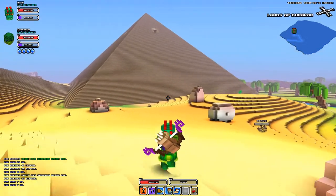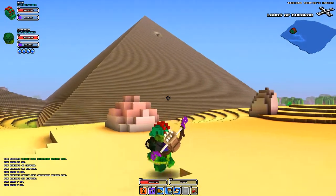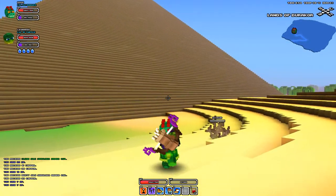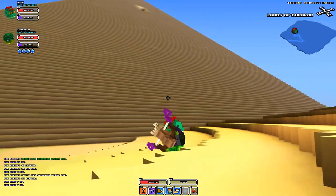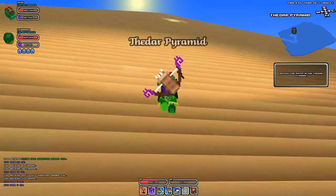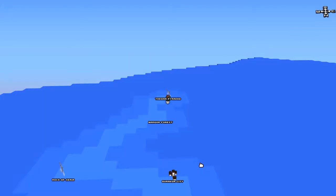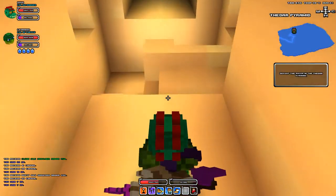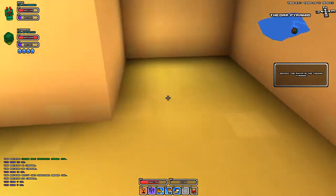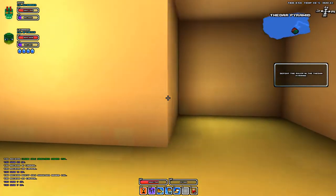I think I found something cool here. Look at this pyramid - this has got to be specific to the desert biome. Look at the entrance all the way up at the top there. Let's go up and check it out. It's white to me, so we should be able to just clear this out right away without too much trouble. Whoa, I fell down quite a bit there.